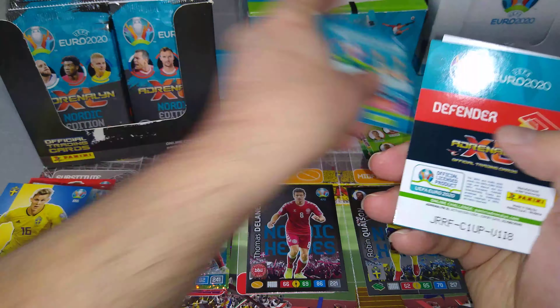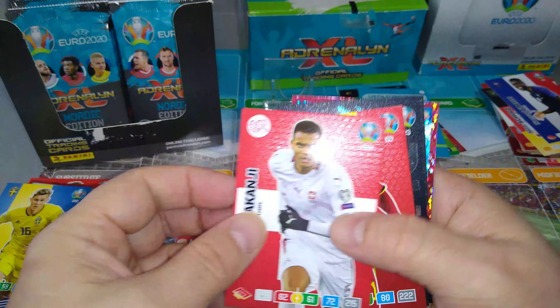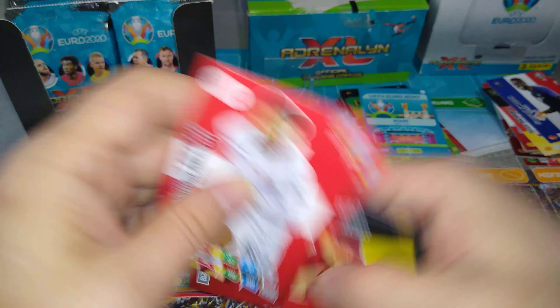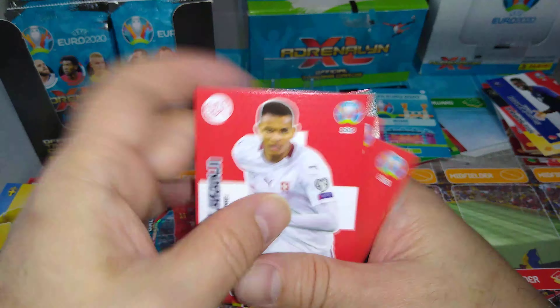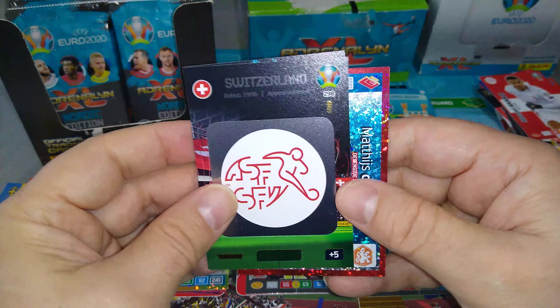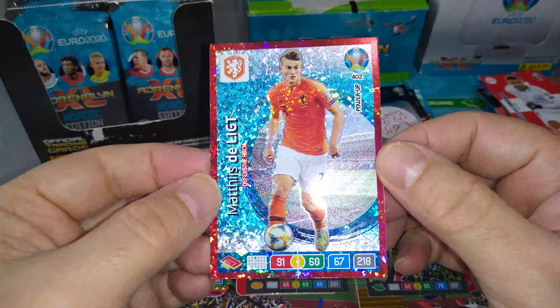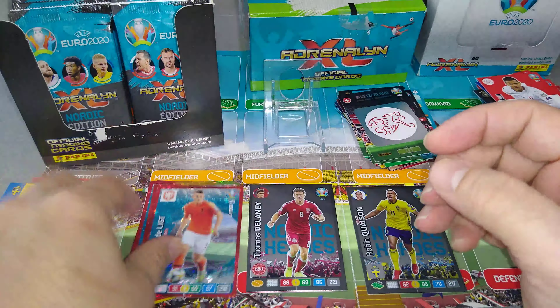Rome host city once again. Umtiti. Akanji. Hazard. Munier. Special cards — Ramsey, fans favourite, Switzerland. And Matthias Delechtis, the defensive rock power-up. Good stuff.